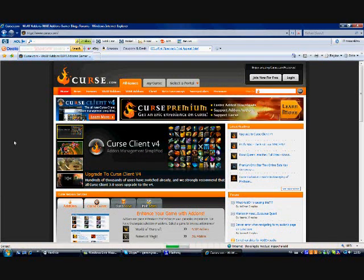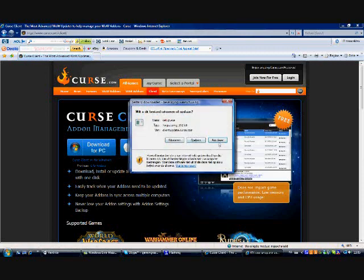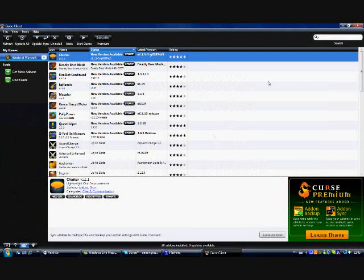Go download the Curse client — it's available for Mac or PC. You can download and update add-ons with it. Install it, and when you launch it you'll see the Curse client logo pop up. You'll need to make an account first.